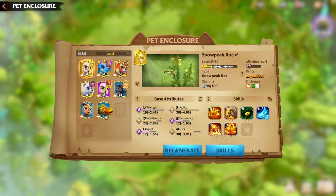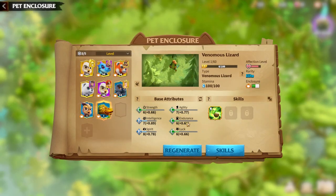As always I'm going to speak about attributes. Like any Lizard, this Venomous Lizard is an overall type of Warpet which can be used in many different hero pairs. The base attributes and priorities are the same as any Lizard — 4 priorities: Strength, Agility, Endurance, and Luck.